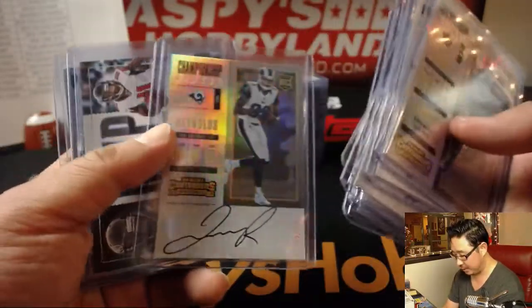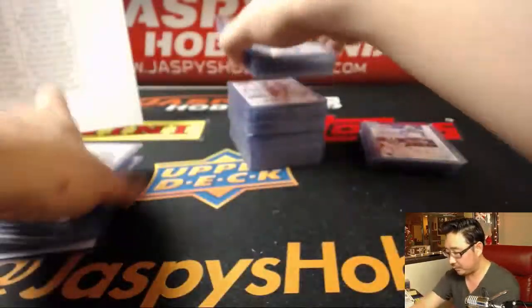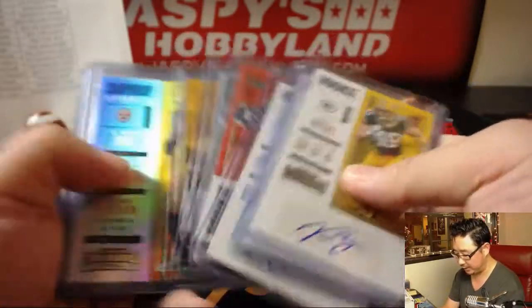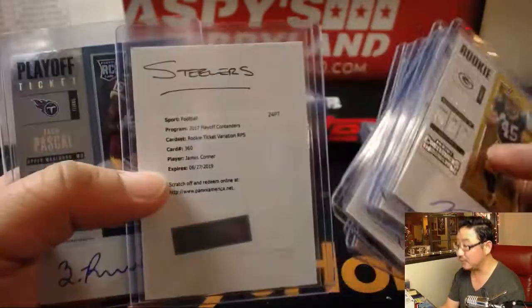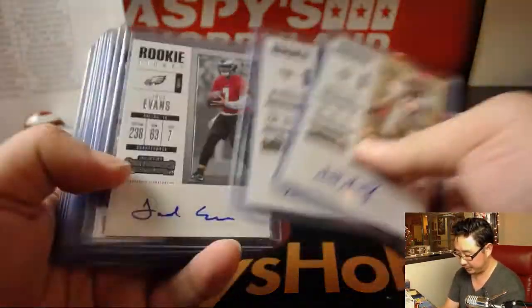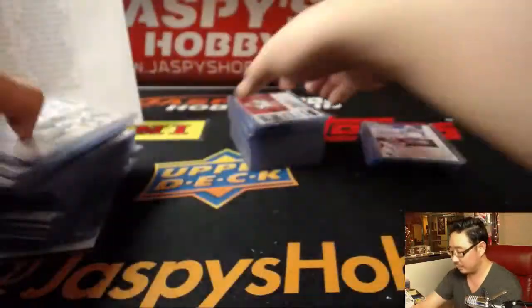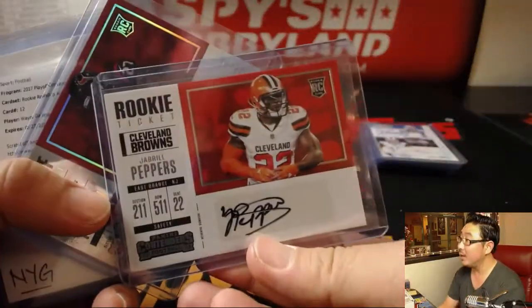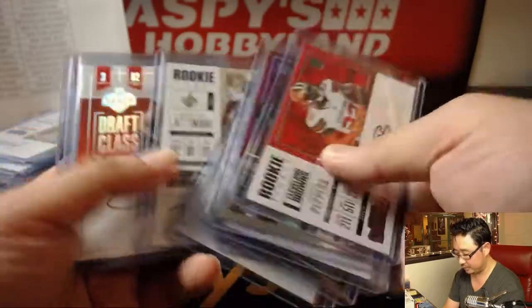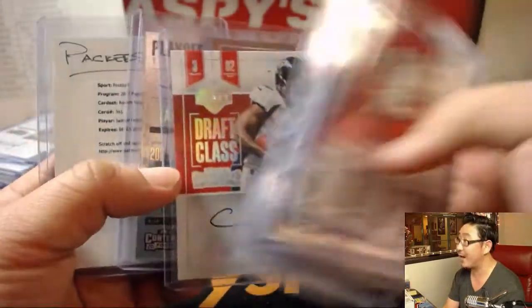There's TJ Watt on that randomizer. Jake Butt — he's a tight end. More Kenny G. Steelers having some nice hits too. A couple of redemption, some inserts. That's a spicy hit — Jabril Peppers. Nice draft class autograph. Packers got a Jamal Williams.